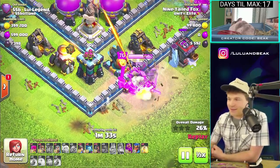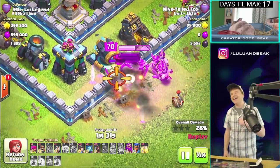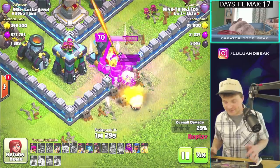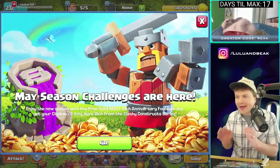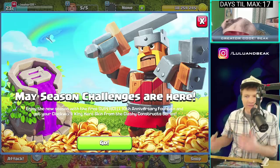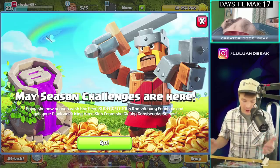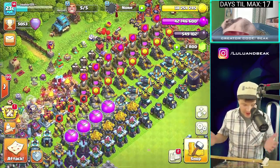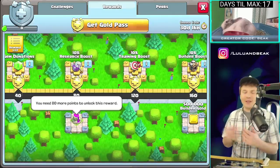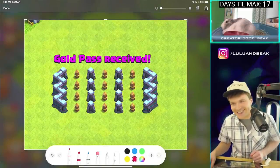It's hard to see what's happening because there's so many troops but I love it. The game just reloaded and this came up: 'Enjoy the new season with the free SuperCell Tent Anniversary Fountain.' We gotta get that right now — it looks awesome. You get it right there. Let's get the gold mask — that's what it's all about right there.